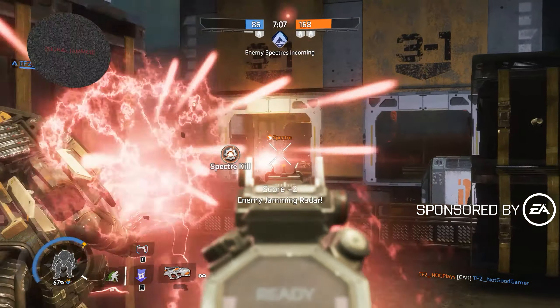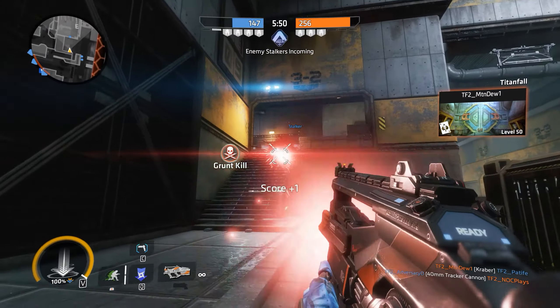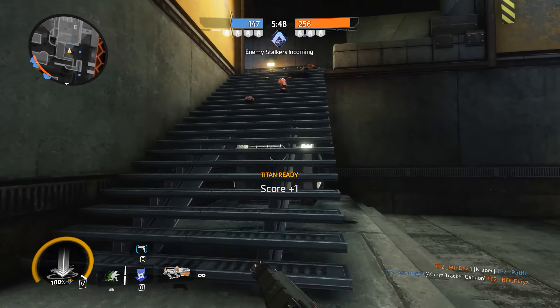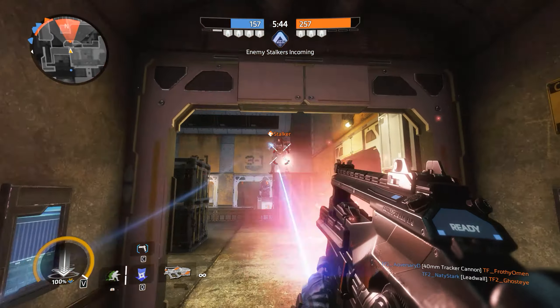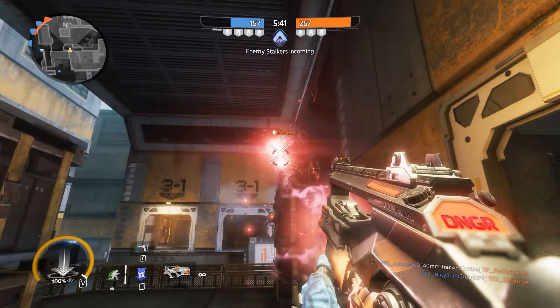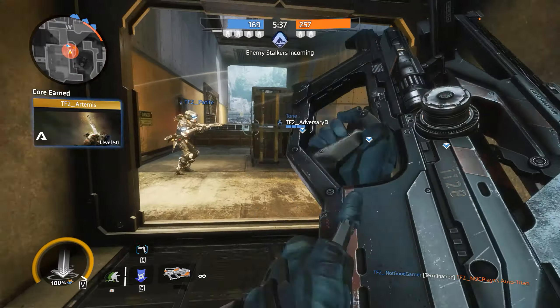Hey everyone, PoolShark here. Today we're going to be talking about the different light machine guns in Titanfall 2. There are three different light machine guns in Titanfall 2: the Spitfire, the L-Star, and the X-55 Devotion. This video is going to give a quick rundown on what they are and how best to use them.